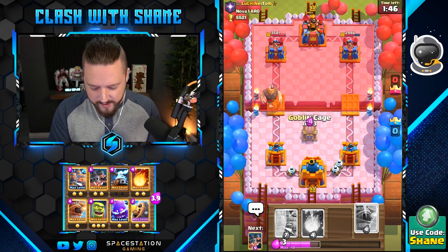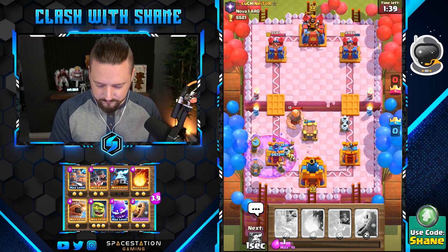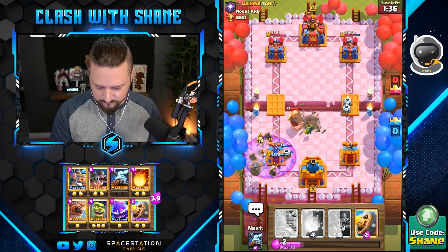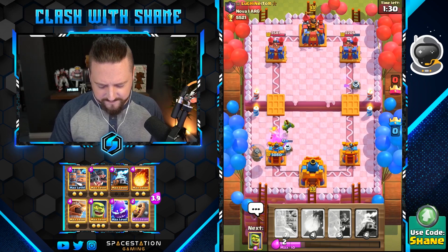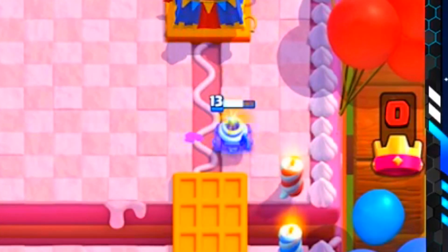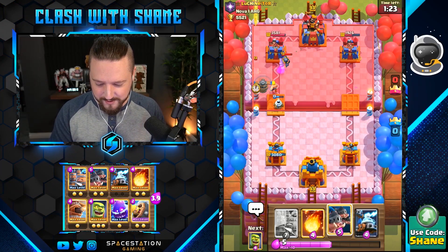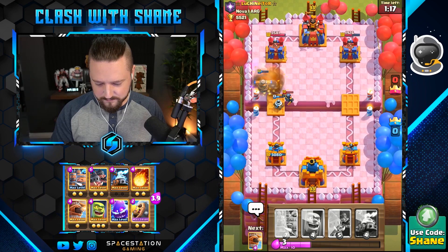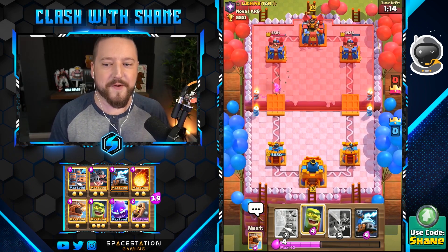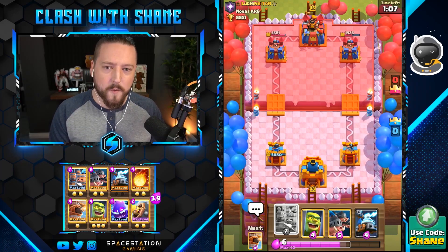Ew, no graveyard here left lane. Should be okay here though. Maybe a bit overly aggressive with that graveyard defense I would say. Look at the one little zap in the right lane that just destroys everything. Let's do one of these boys. Why did I fireball that — I got nothing accomplished. Good job Shane, you nub. So it's a mini pekka, prince, graveyard, giant, triple spell deck — that's not fun man.